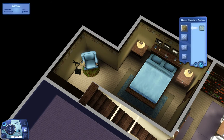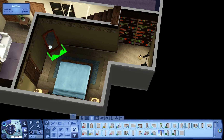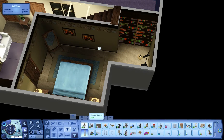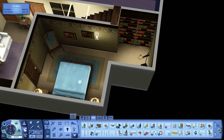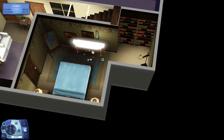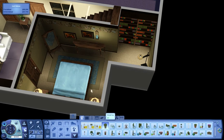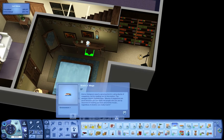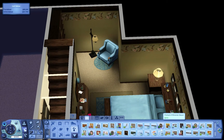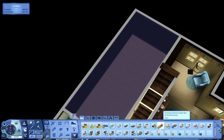You could even make it your butler's quarters if you think you need a butler — it really could be whatever you decide. Usually I don't really have anything in mind, I just kind of decorate and whatever it is is whatever it is. Just kind of cluttering it up a little bit — there are a few books on the floor that kind of look like school books, so it could be a teen's room.